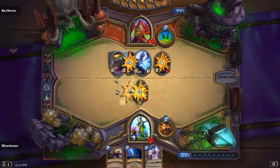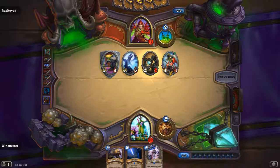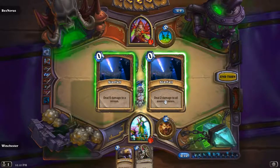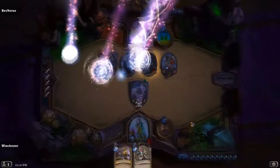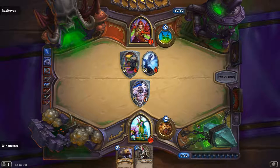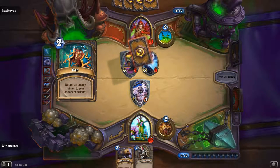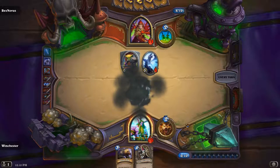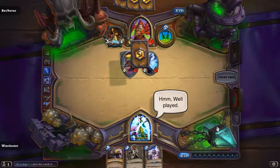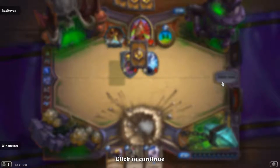Starfall doesn't save me. A-Bomb does kind of. Starfall and then A-Bomb kills everything else — no it doesn't. We'll still lose though. He has 10 health and needs 6 damage. If he has Tinker's Oil he wins — Assassin's Blade into Tinker's Oil. Yeah, it's over. So sucks to be me. But that was a 5-3 — not bad, not the greatest. 2 wins away from 7 wins. But yeah, that was it.